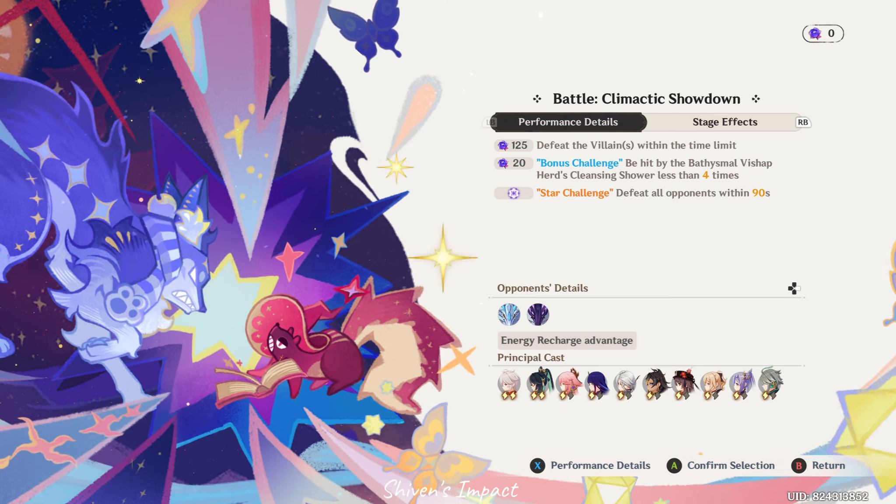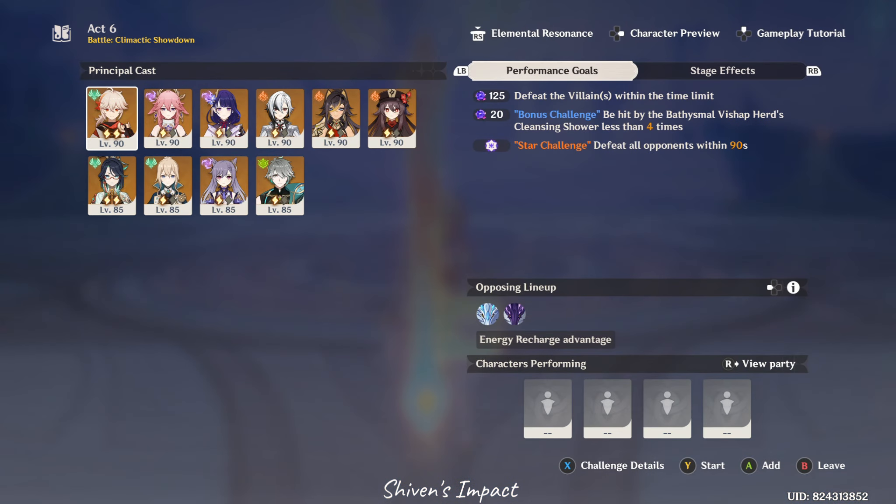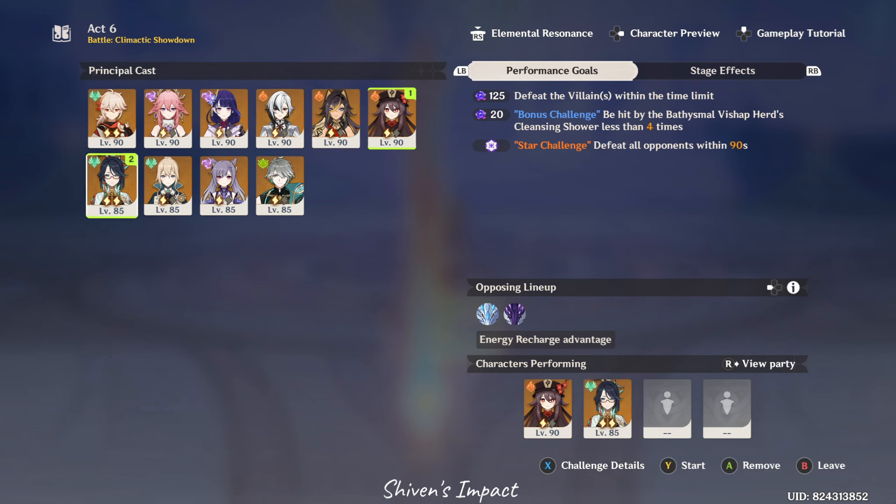In place of Raiden Shogun, you can have Fischl. Miko replaced with Fischl also works, so you have two teams there. Beidou is a good option because of her parry system — the parry and attack deals a good amount of damage. If you have off-field characters like Xiangling or Baijiu, you can do burning or aggravate or electro-charged. It just works — Beidou works.